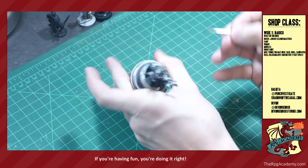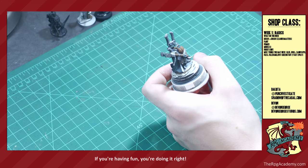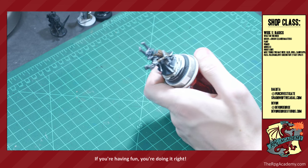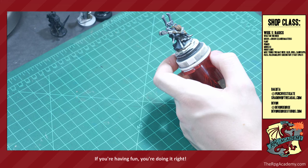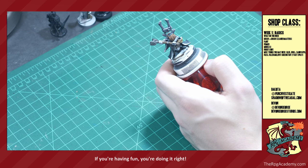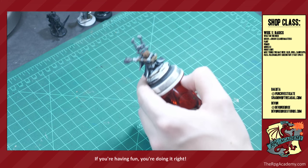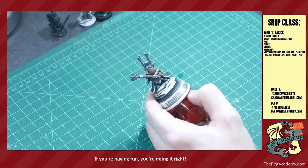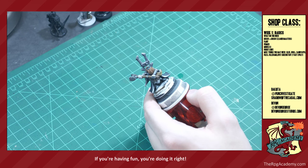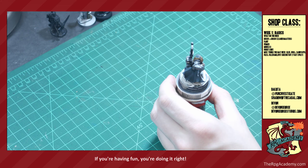When working in grayscale, you might not want to go white to black — you might do tan with black to build up your grays. That leaves white to be the highest value on a miniature. It's actually something I want to try for this class: doing something completely in monochrome using black, khaki, and white, just those three colors, to see how it turns out.